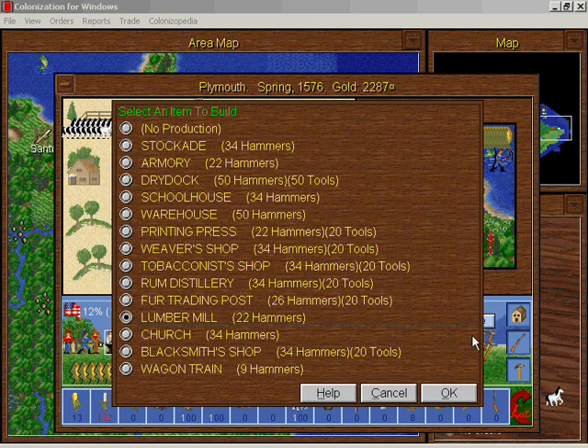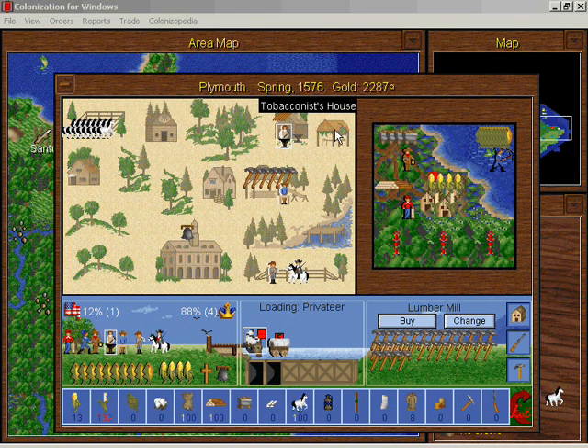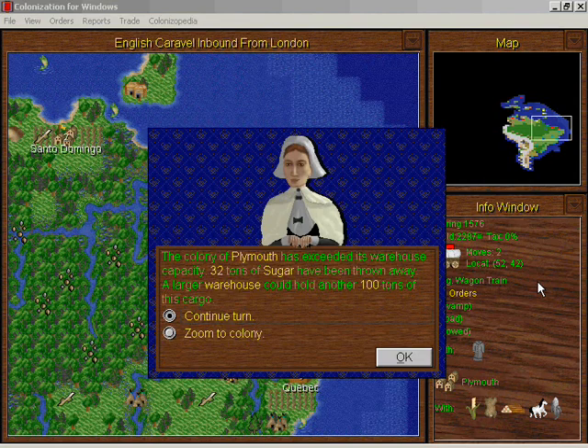A lot of this stuff we don't really need — we're not going to need a tobacconist shop here; there's no reason to do that. You could build it just if you want it to look pretty, but there's other stuff to build. We're going to have tools now. I'm going to load these coats into the wagon train so the king doesn't get ideas. The horses are going to go into the ocean soon enough, but for now we have them here and the privateer is free. Fortify the wagon train again.